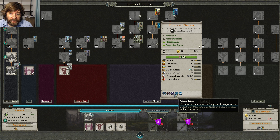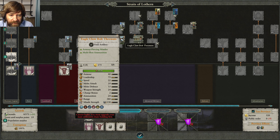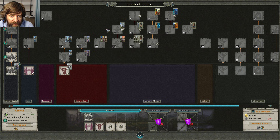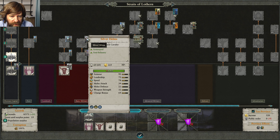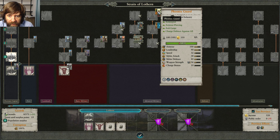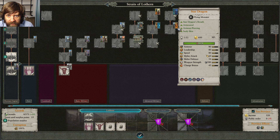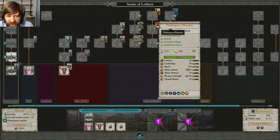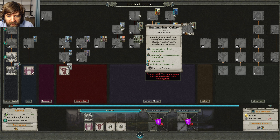The lower a unit's leadership is the more likely they are to be terrored and run away — if they fall to around 30 leadership it becomes increasingly likely. Units that cause terror are immune to both terror and fear themselves. Some units have immunity to psychology — like great eagles are immune to things that cause fear. Berserker-type or very high level infantry from other factions sometimes have psychology immunity. High Elves don't have a lot of that though.